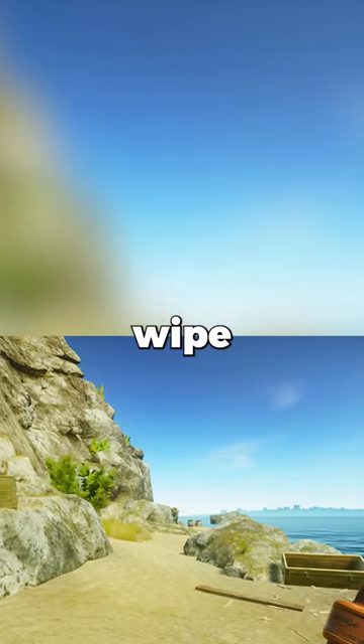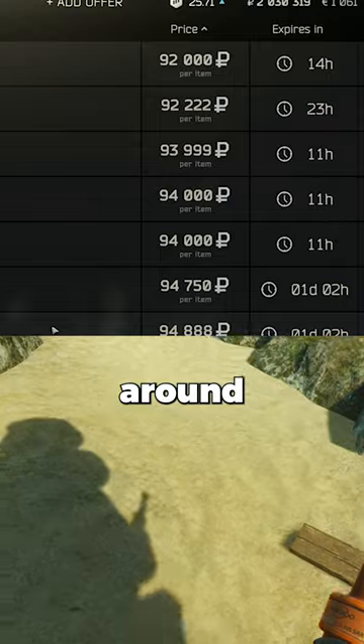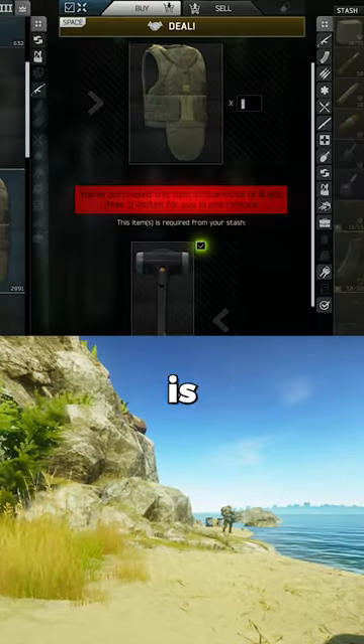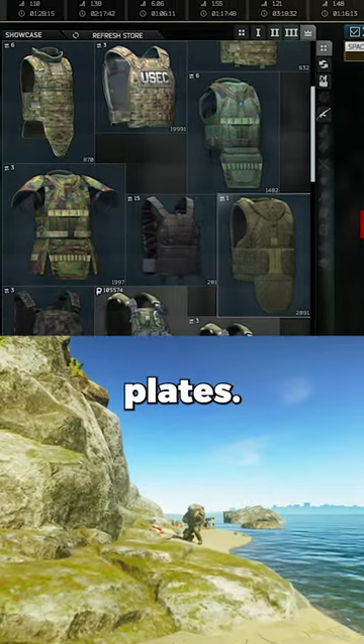What armor should you invest in for late wipe Tarkov? The Osprey has good coverage. The SASS plates are around 90k per. The Defender is really cheap for only around 120k and has level 5 plates.